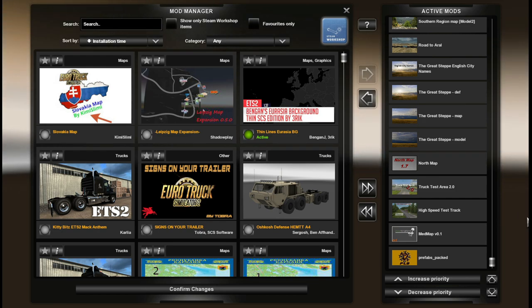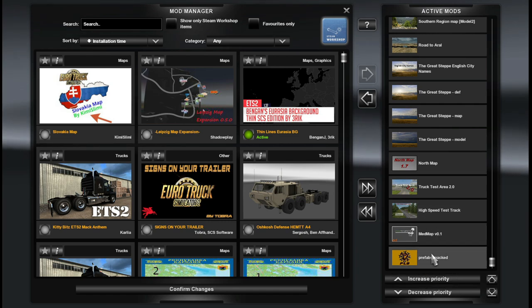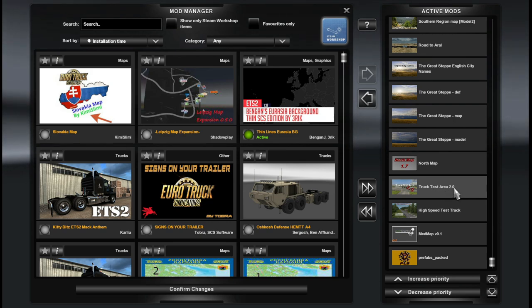Here is the load order from the bottom. We have the prefabs packed file followed by MedMap version 0.1. The prefabs packed file is part of MedMap. We then have the high speed test track, followed by Truck Test Area 2.0 and North Map 1.7.